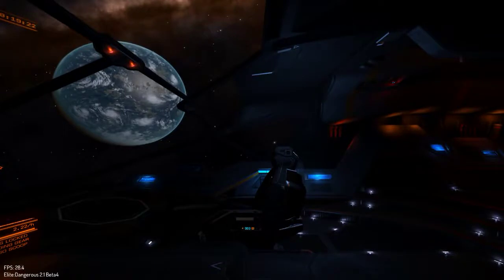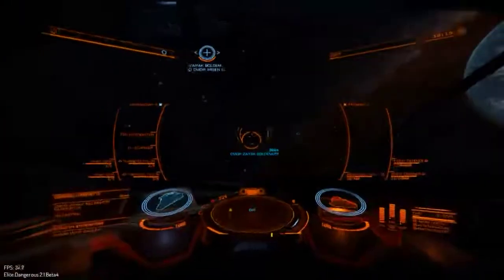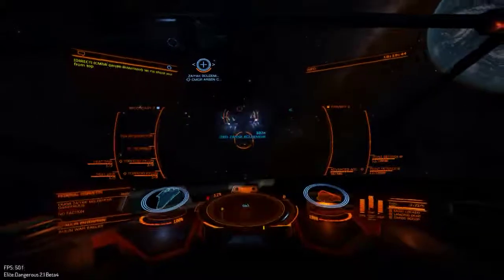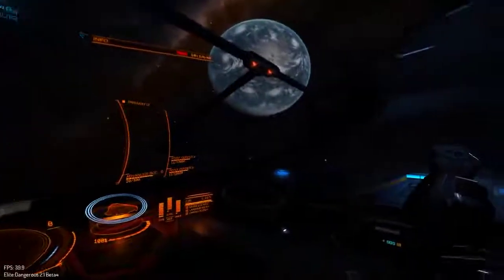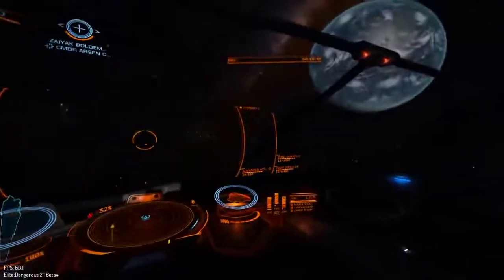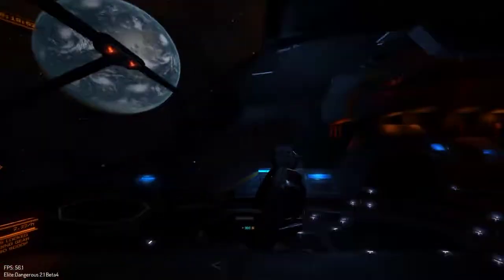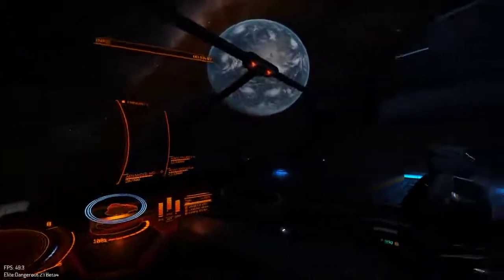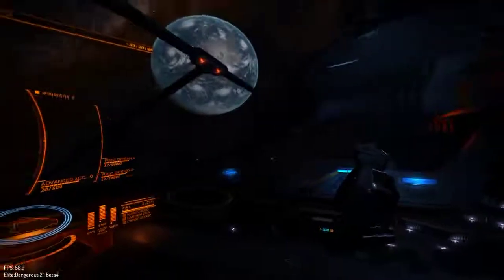A quick overview of the stats: shield resistances at 523 megajoules with negative 1.1% thermal resistance, 49.5% positive kinetic resistance, and explosive is at positive 58.3. The armor is sitting at 2,454 points — it is mirrored, and the mirrored mod is modified. Thermal resistance on my armor is a total of 103.9%, which includes 56.5% from the mirrored, and then three hull reinforcement modules providing 16.6, 15.3, and 15.5 positive.